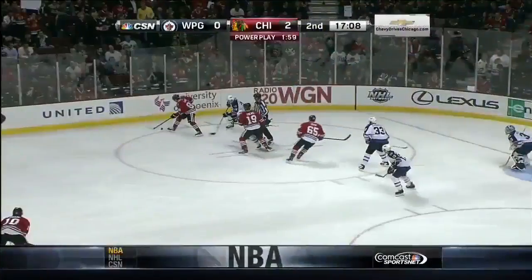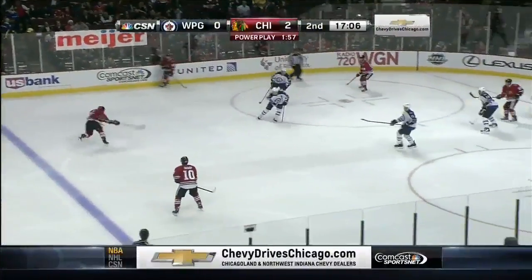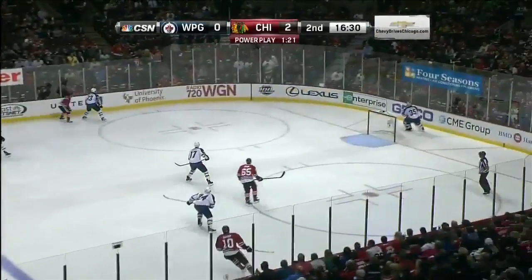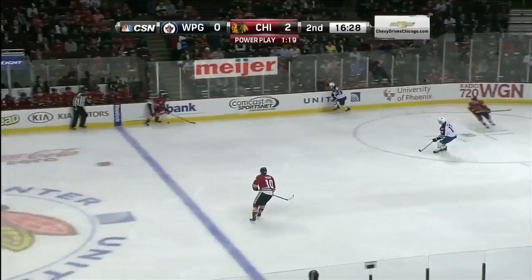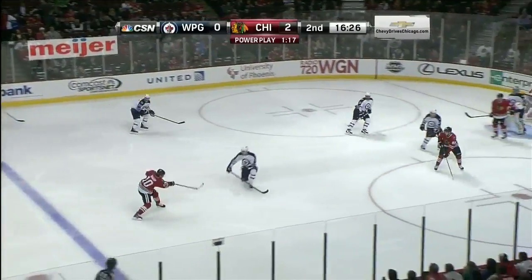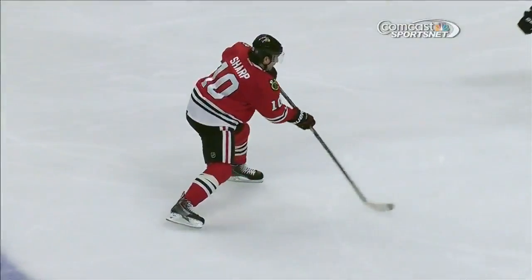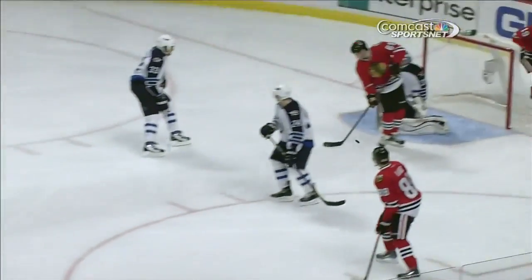Patrick Kane. Kane wins a draw. Keith lets it go, and a save by Montoya. Rebound cleared the other way. Keith looks to Sharp, a long reach shot — tip. Oh, the redirect went wide from Shaw. Look at the flex in the stick from Patrick Sharp.